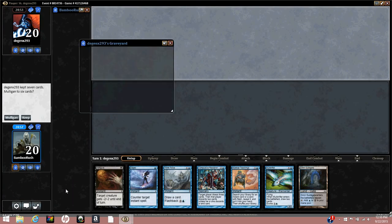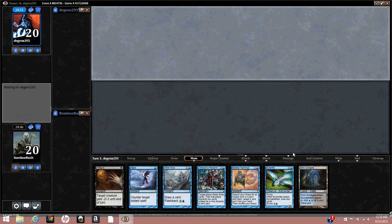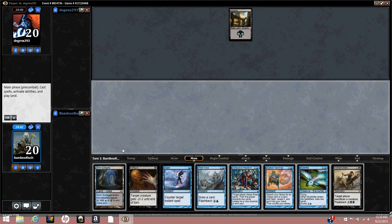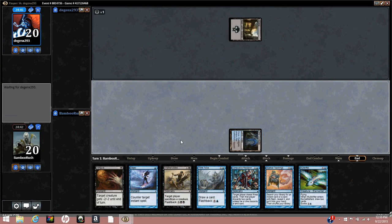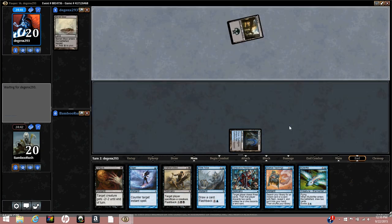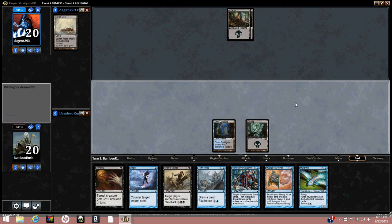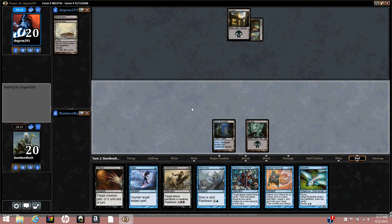We're back for round three against what looks like Generation X — we're on the draw with a one-lander but we'll keep. It's a very close decision — we have 24-25 lands still in the deck and two draw steps. He cycles, confirming it's Mono Black. This matchup can be tough sometimes — they kill every creature and you can't win — but sometimes it feels pretty easy.